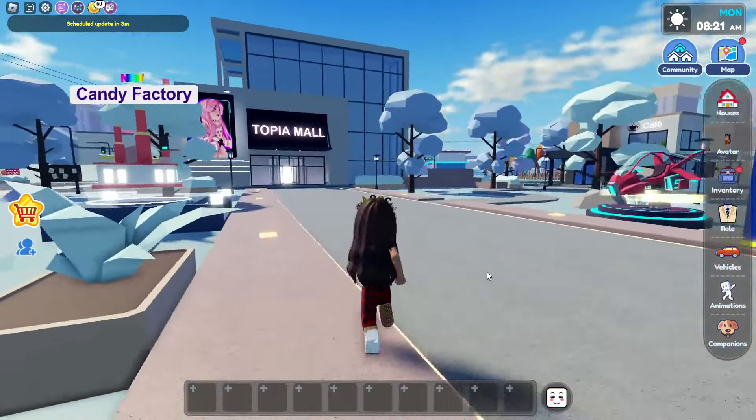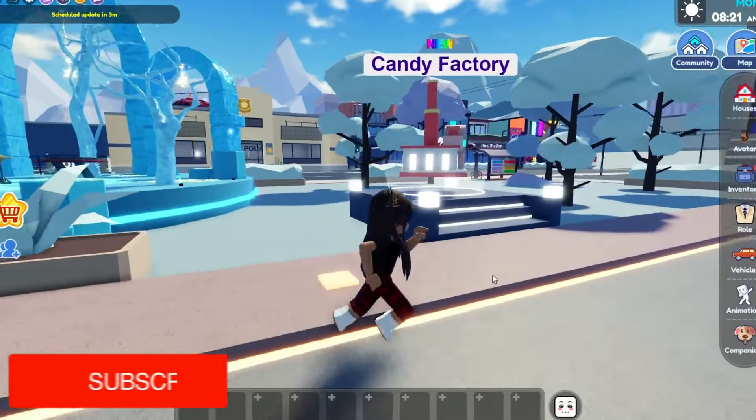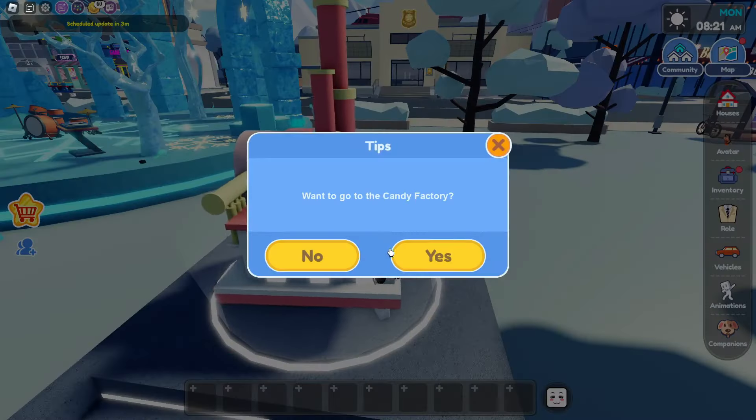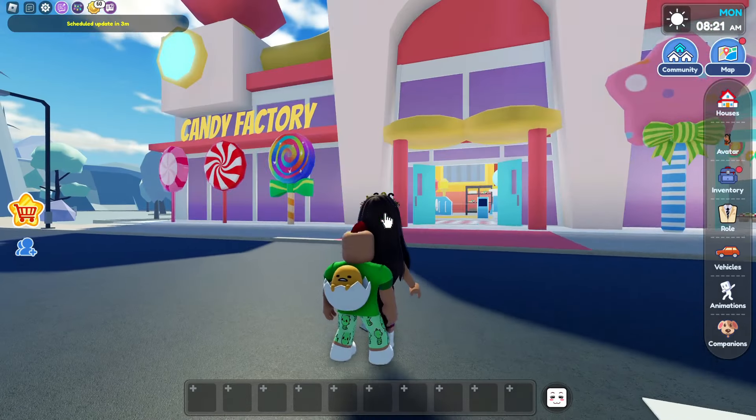So we're here at the Tobio Plaza, and we're gonna go to the candy factory. This looks so nice and extremely huge as well, so let's go inside. We're gonna go all the way to the candy factory, and this is it.